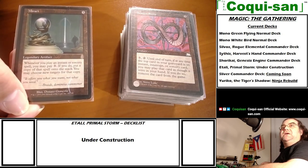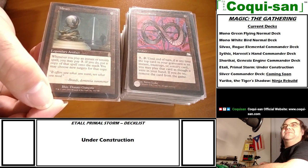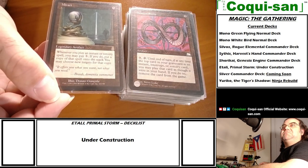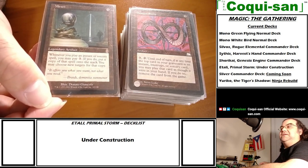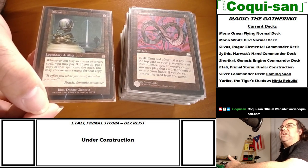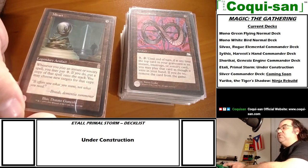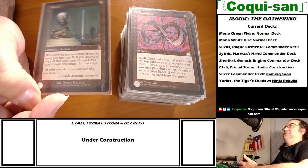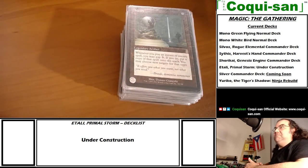Mirari - whenever you play an instant or sorcery spell, you may pay three, and if you do, put a copy of that spell on the stack. The key word is 'play,' not 'cast.' So Bosium Strip lets me play the card - that fulfills Mirari's condition. If I have Shock, I cast it, it goes to the graveyard, Bosium Strip it, pay three for Mirari, and get six damage. Imagine if I have Flame Wave - I can Flame Wave three times with enough mana and completely board-wipe all my opponents.